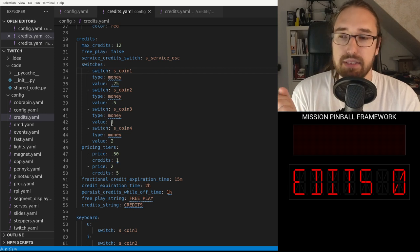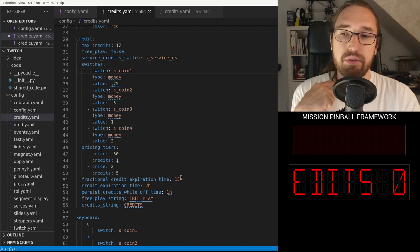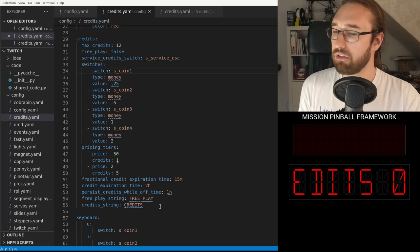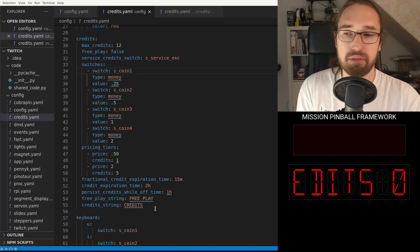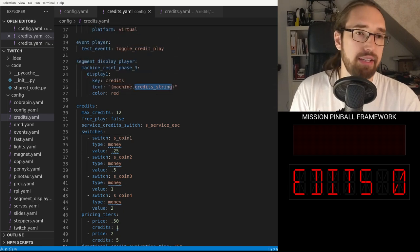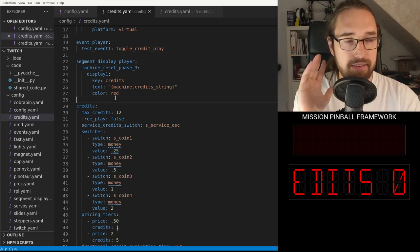You can have a service credit switch — I used my service door switch — so when the operator presses it, you get one credit. Then you map your switches to values: switch one is 25 cents, two is 50 cents, three is one dollar, four is two dollars. I also configured the pricing tiers: 50 cents is one credit, two dollars is five credits, and MPF calculates the rest — it figures out that 25 cents is half a credit and so on.